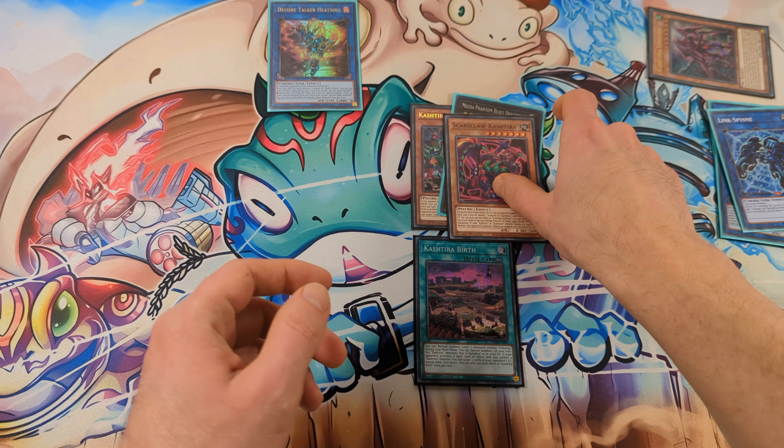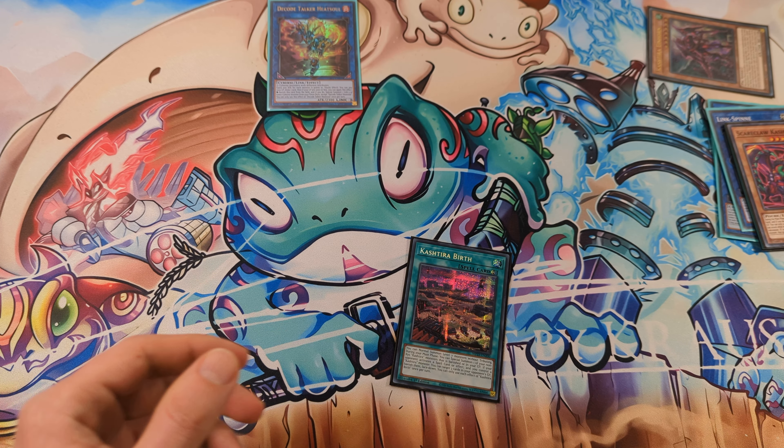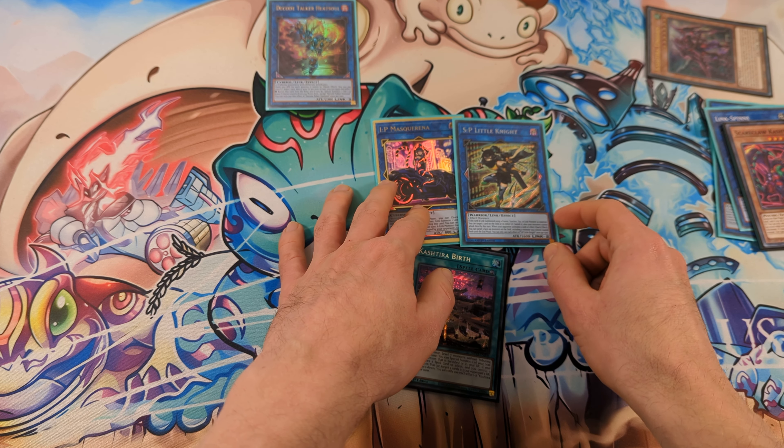Now we can link off these two monsters and we can either make IP Masquerena or a Spright Knight. It depends on whether you respect Nibiru or not.